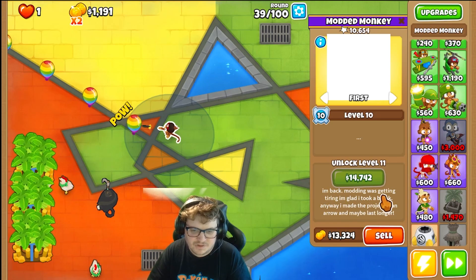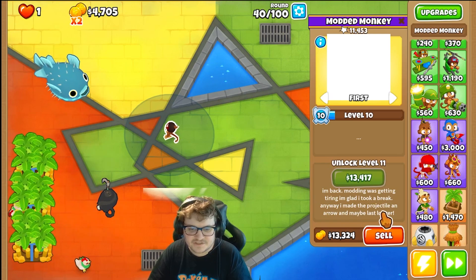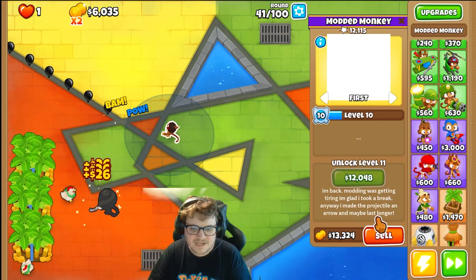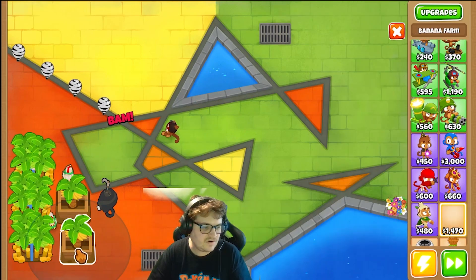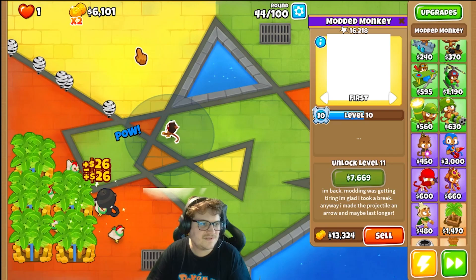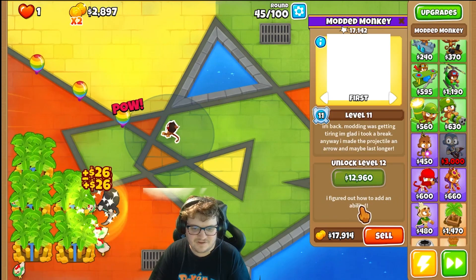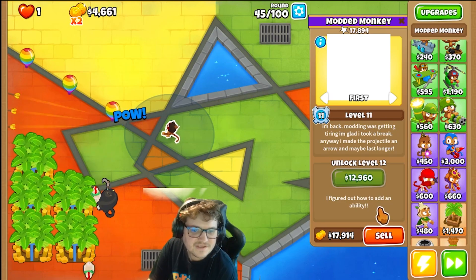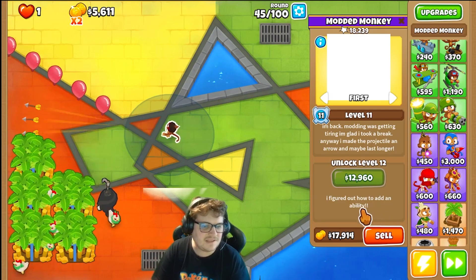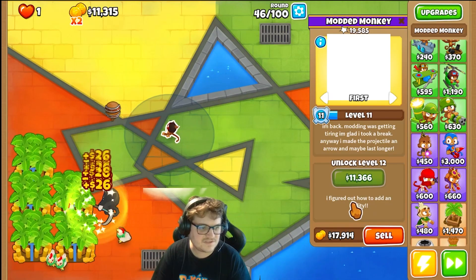I'm back. Modding was getting tiring — I'm glad I took a break. Anyway, I made the projectile an arrow and maybe last longer. We're going two more of this. I earned so fast one in here. I figured out how to add an ability. I think I'll get an ability on the next level. Yeah, that's crazy.